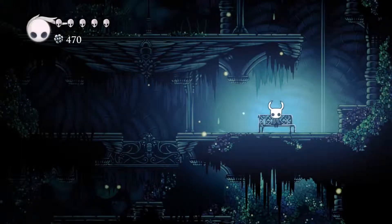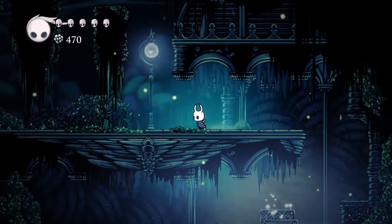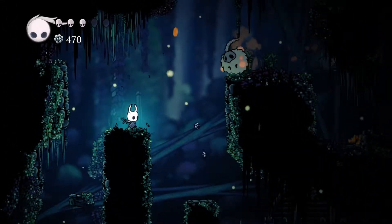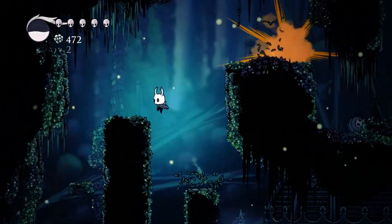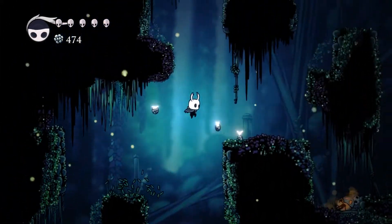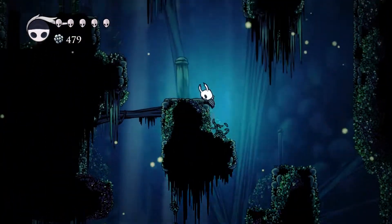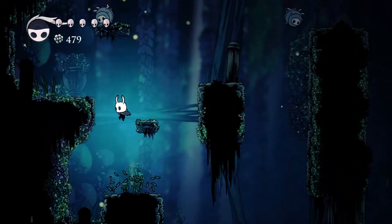We'll load our map with what we've just explored down there. One thing I think is strange about this game is that it doesn't matter how much of a room you've actually explored — if you've been in the room, it will just populate it fully on the map. Like that tall room to the left of me: I only went to the bottom, but it's already fully painted. That might make it too easy to find hidden things, because there could be areas in a room you haven't explored, but if it's already painted on the map you'll never know.